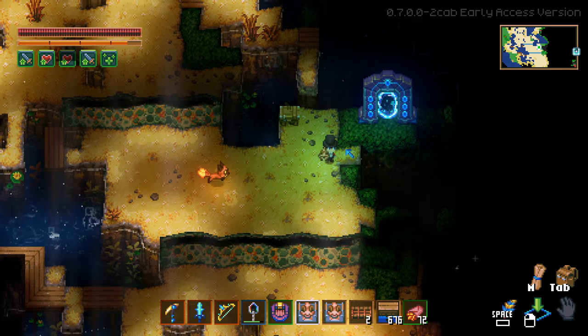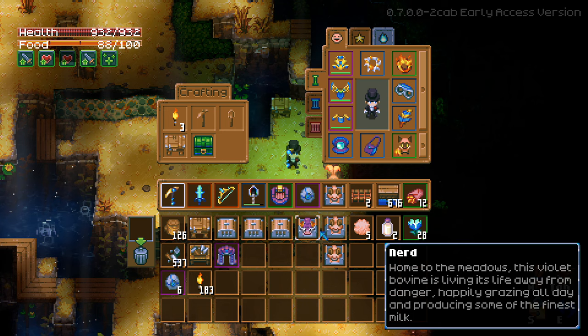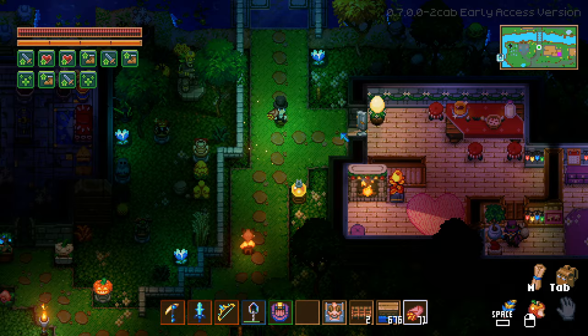We can actually take this portal back with us as well because I don't need to be in this area anymore. That at least saves us quite a bit of hassle later down the line because these things get expensive, mainly in the mechanical parts. And now that I'm not really near my cave link farm, I'm not getting as many.